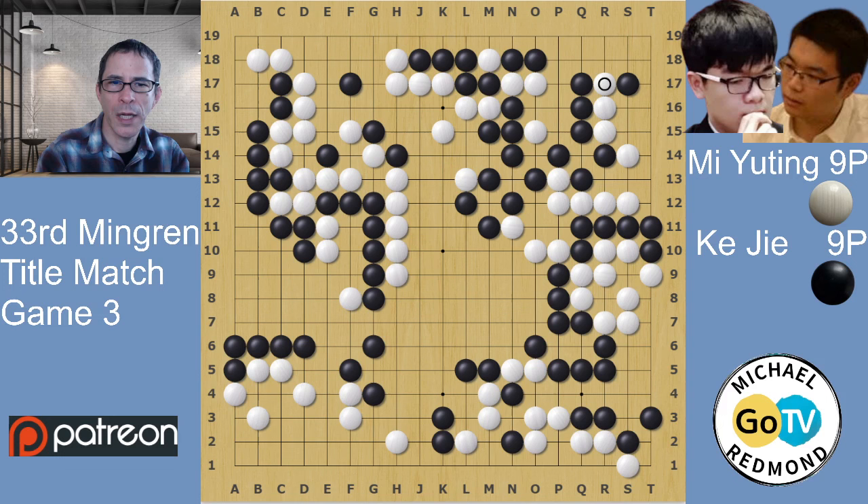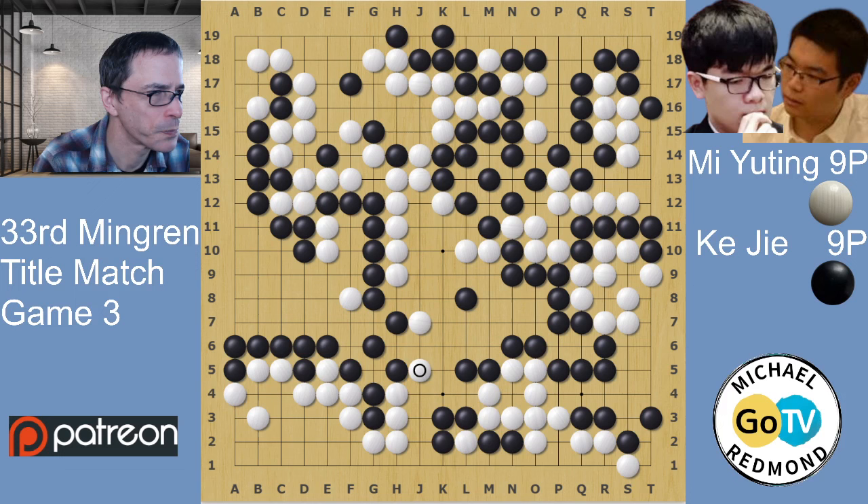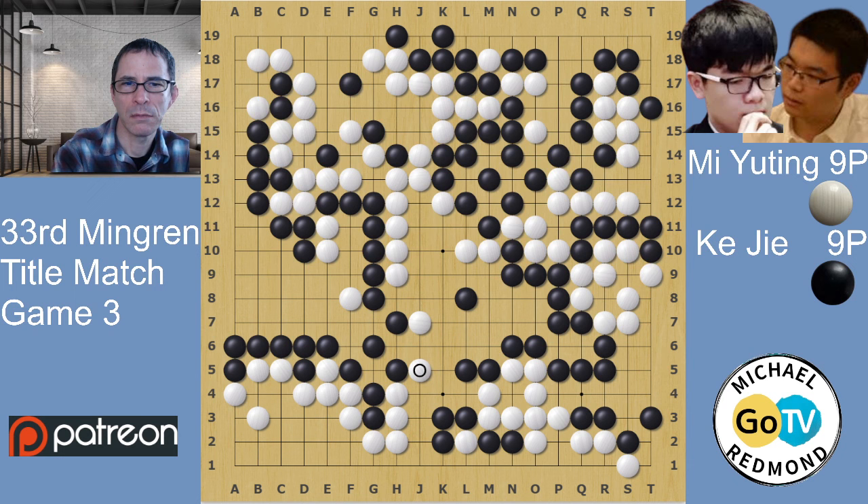They're just playing endgame now. They took it to the end of the game - actually it's going to be a resignation, not played to the end. At this point black did resign. Muting won the third game to keep his title, taking the Mingguang again. Thank you for watching. This game was fairly closely fought - I think black had a slight advantage most of the time, but it was a very close game and white finally won by capturing the black group on the right side. Please like if you liked it and subscribe to my channel.